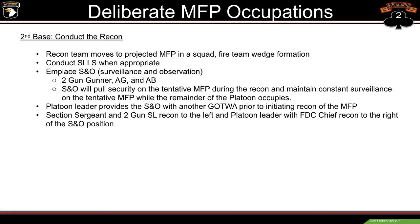The recon team moves to the projected MFP in a squad fire team wedge formation. Anytime anyone calls a halt, they immediately drop to a knee, pull security, and conduct SLLS. Once we get to the tentative MFP, we immediately emplace SNO — Surveillance and Observation — that'll be 2 gun's gunner, AG, and ammo bearer. SNO pulls security on the tentative MFP during the recon and maintains constant surveillance while the remainder of the platoon occupies.